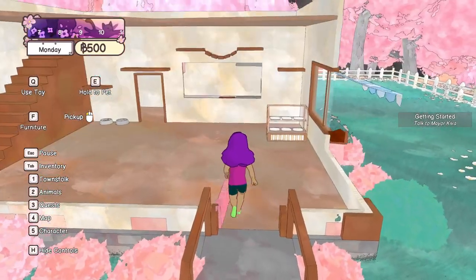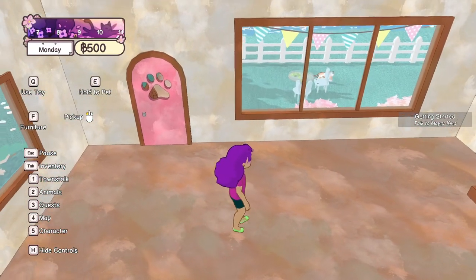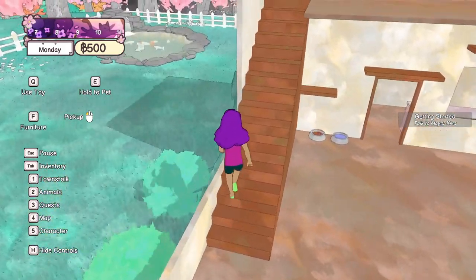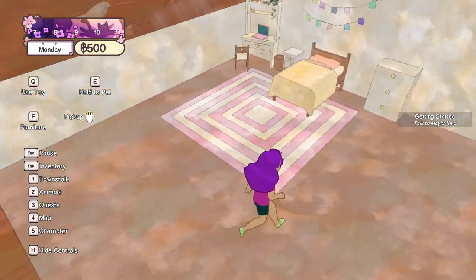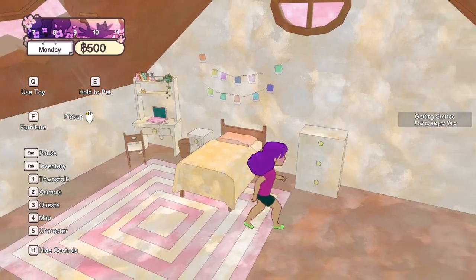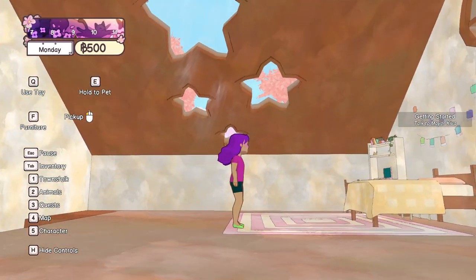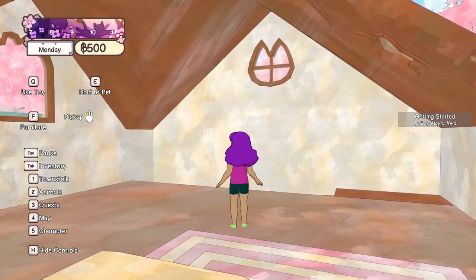Before I talk to her again, let's have a little look inside the cafe. It's definitely looking a little different than in the demo — in the demo it was crawling with cats and stuff, but of course you didn't have access to all the areas. We have a little bedroom up here. Oh, and look at that ceiling — that's pretty cool. I would love to have windows like that.